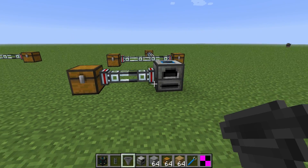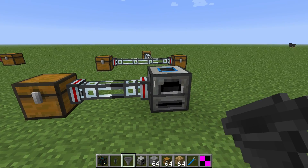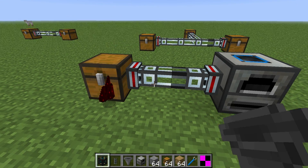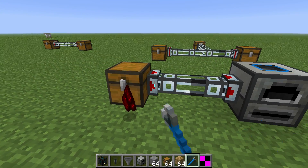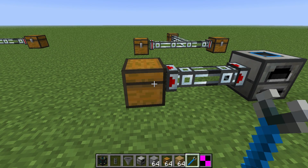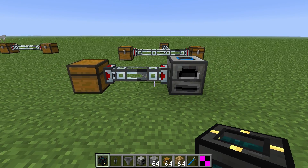There were also questions about filtering. Once finished, there will be filtering on each side. However, it does respect machine filtering. As you can see, the furnace doesn't cook redstone, so it won't accept it. But if we put cobblestone in here, it'll send it off to it.